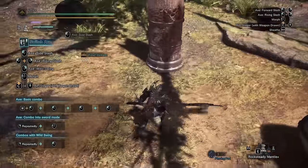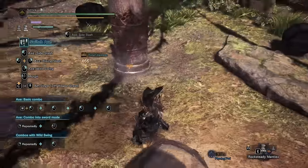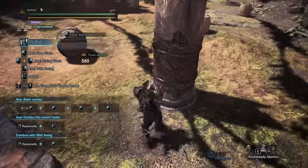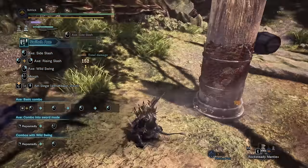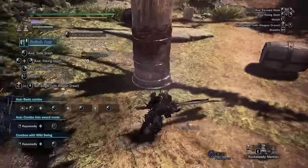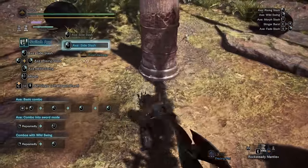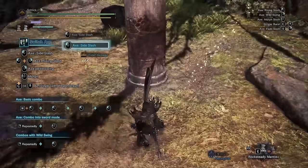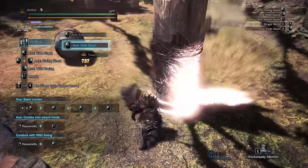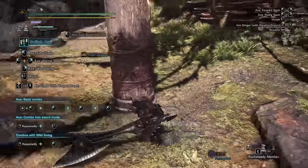Side Slash can only be used while stationary with no directional movement. It has a slowish startup, poor range, and an okay horizontal hitbox, but its damage is really terrible. I find this move to be much worse than Forward Slash, and that is saying something since Forward Slash by itself is pretty miserable. Overall, I would never use this move even if forced to — I would rather die.